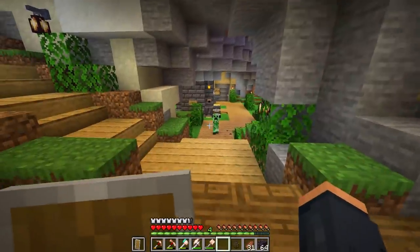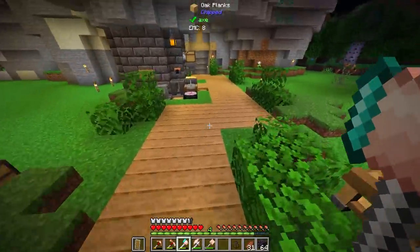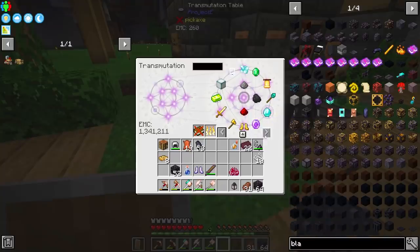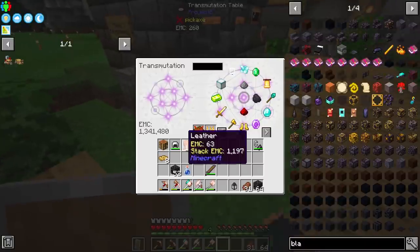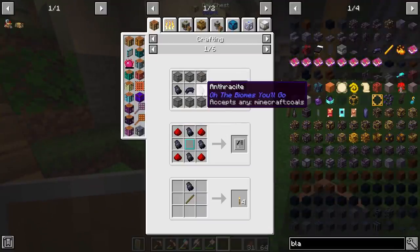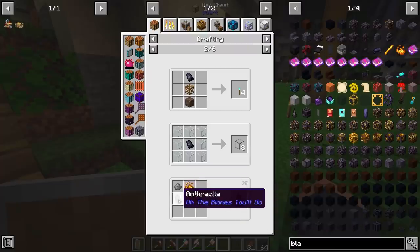I'll save the buddy cards for later. Oh — creepers just disappear here, I love that. Now we have blaze. By the way, I ended up getting soul speed from trading, which might be useful in the nether. Some of the other trade items look like black dye or coal, so I need to set up some EMC values. I'm still working through EMC values as I play — if something needs to be set, I'll go through and set it.